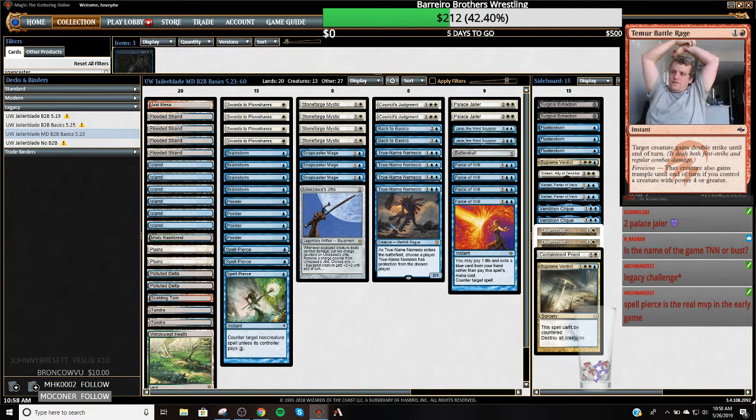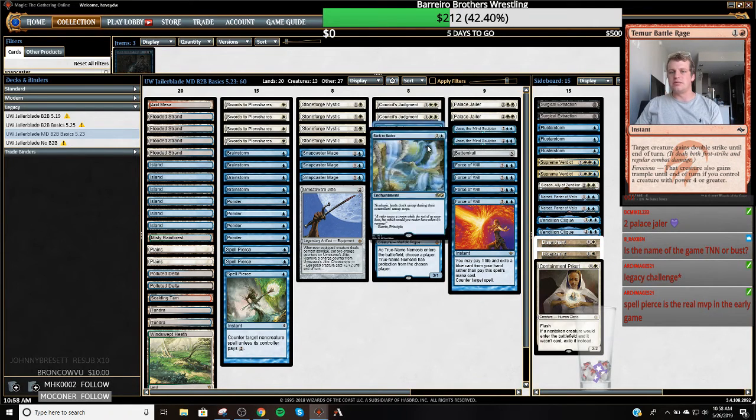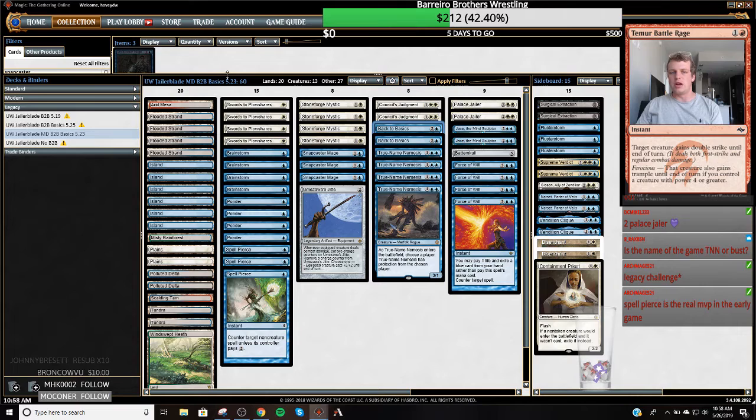Two Palace Jailers — Palace Jailer is card advantage that also attacks these Planeswalkers. I was so close to playing a Teferi, Hero of Dominaria today. So close. If I would have played Back to Basics in my sideboard, I would have played Teferi, Hero of Dominaria in the main deck.